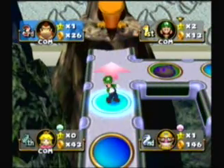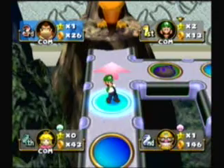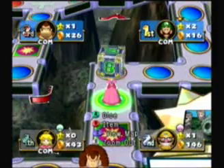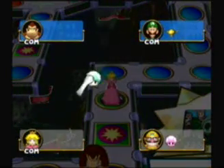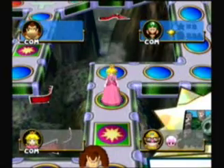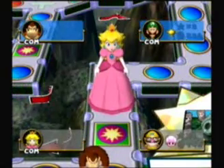Luigi got a second star, but not by magic lamp — but a stupid hidden block. And he can actually get three stars via the magic lamp. Of course we gotta have the hidden blocks. Typical Mario Party people.